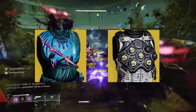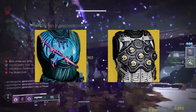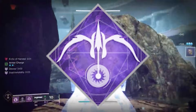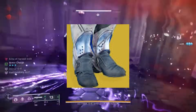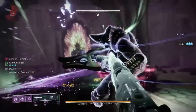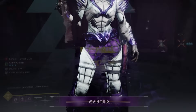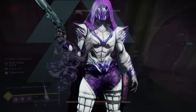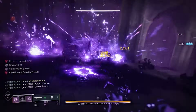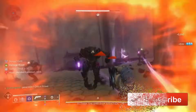Ever since the Garfalcon Hauberk and the Omnioculus Exotic Chest Pieces were introduced into Destiny, the majority of Hunters have chosen these as their go-to exotics when running Night Stalker builds, leaving the Orpheus Rigs to become a forgotten exotic. But today, I'm going to show you how this new Orpheus Rigs build will forever change the way that you play Night Stalker Hunter. This top-tier build will provide you with extraordinary survivability and astonishingly fast uptime of all of your abilities, allowing you to take complete control of any encounter at any level of content.